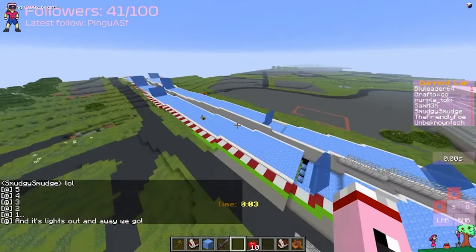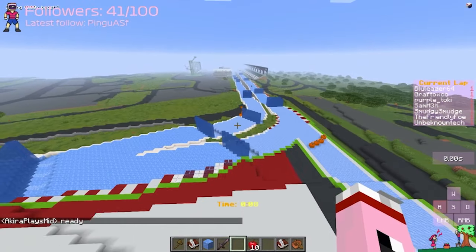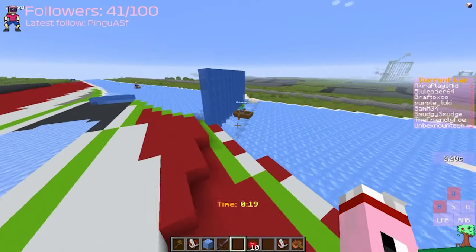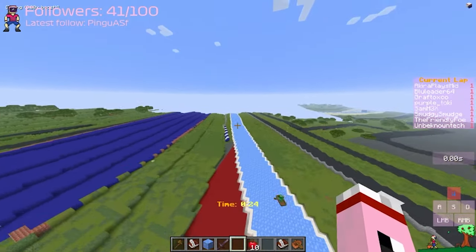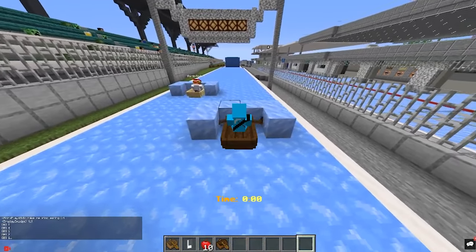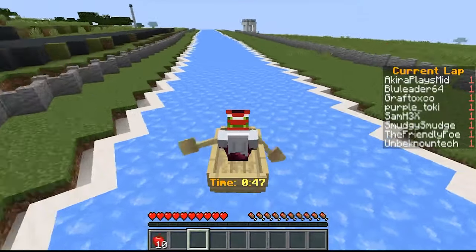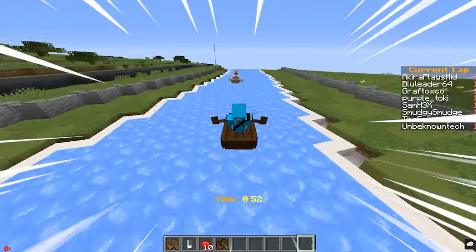Let's see here — what the hell just happened with Garlic Soda slung right ahead? Jesus Christ. Into turn one here. That guy just absolutely shot off the start-finish line. We have the racers right behind: Friendly Foe, Sam HX following closely, Purple Toki, then Blue Leader, Smudge Smudge right behind, Grafco and Akira following that order. From Garlic's perspective he gets a really good start, and from Friendly's POV it just really looks like this guy's hacking. He is still in the lead as we have Friendly Foe right behind on the back straightaway following very closely.